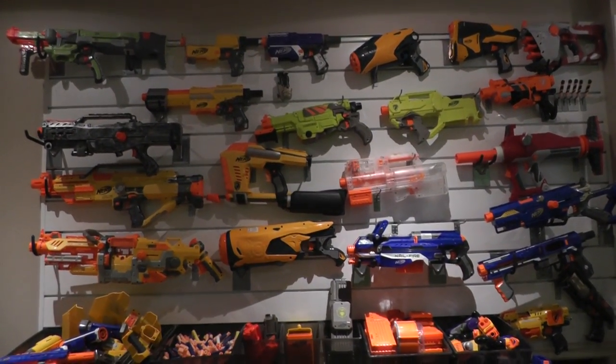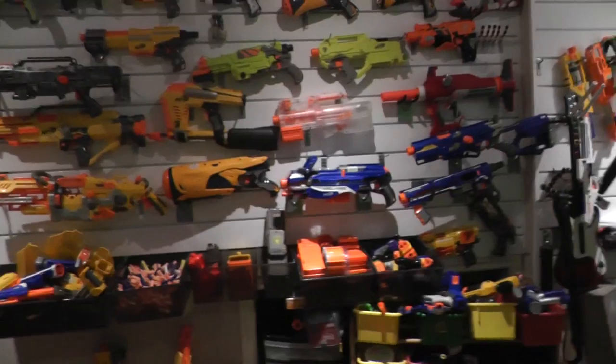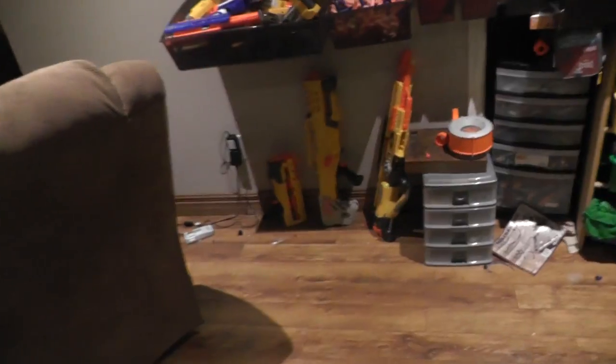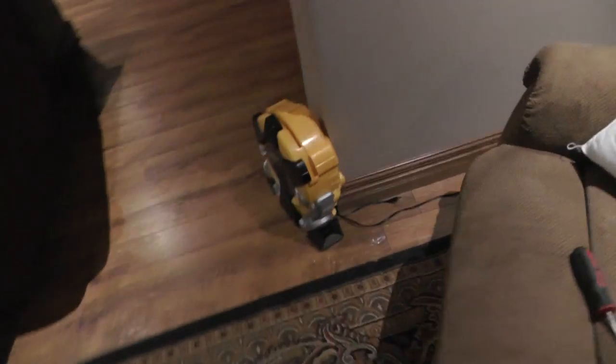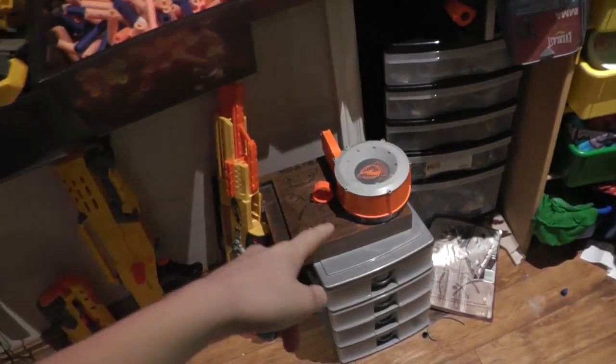I'm going to take the camera off the tripod — I apologize for any instability in the camera — and show you guys everything. Starting down here, I have a Long Shot sitting there with the front barrel, as well as another Stampede. Over here I just have something sitting in the corner, and this is my disc-shooting target. Here I have a 35-dart drum Raider; it pretty much just doesn't fit anywhere, so it just sits there.